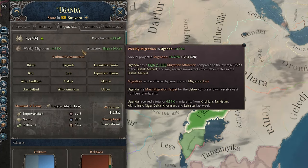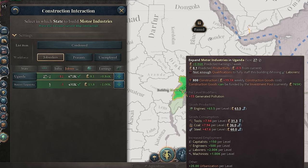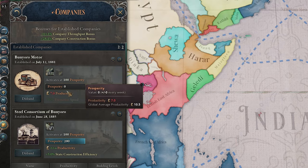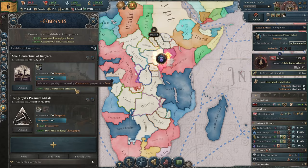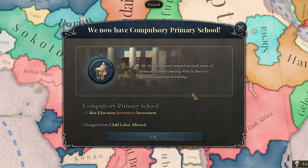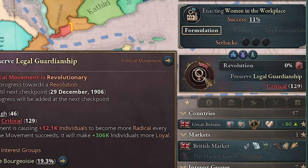Let's also get compulsory primary school. Our migration should really start going crazy now. We've built up all of our resources and can't build anything else other than industry. We also discovered rubber in Uganda, so let's build that up. I'm going to disband this underperforming company and re-establish the premium metals company. I'll also pick the paper company for the bureaucracy bonus. After so much time, we finally got compulsory primary school enacted — now we can max out our education institution. Next I'll go for women in the workplace, which might cause another civil war.